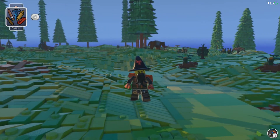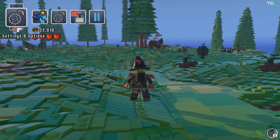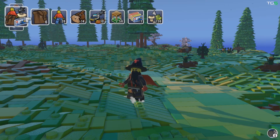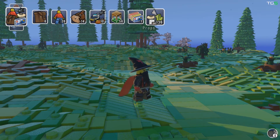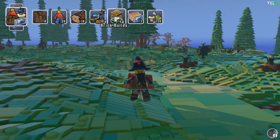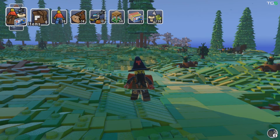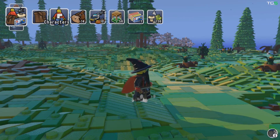You start off with a basic minifigure but you can earn more and unlock a whole array of goodies. Here's the stuff I've unlocked — this is essentially my kit bag: 136 props, one full set, 56 brick builds, 10 vehicles, 14 creatures, 26 minifigures, and six items. Let me show you the characters first of all.